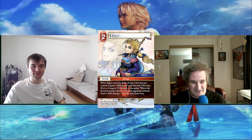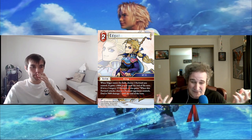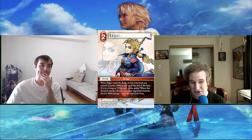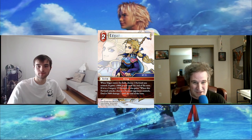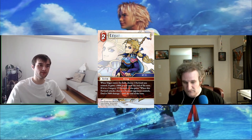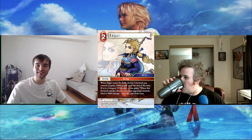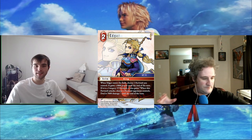Let's get to Edgar — our first six-cost backup. He's only had one forward and one previous backup version. Generally you're happy to have a six-cost backup, and this one has a pretty nice effect for two cost. If you're targeting a six-character that could attack that turn — thinking Opus 4 lock — it's going to be a 10k that nukes something when it attacks.